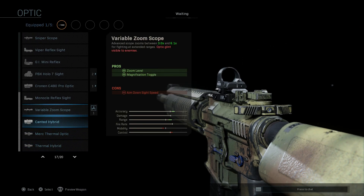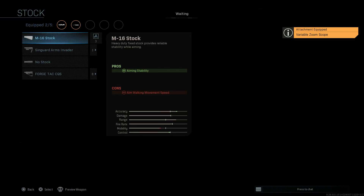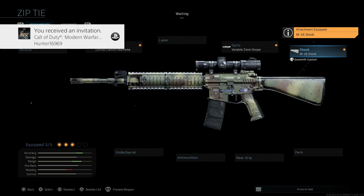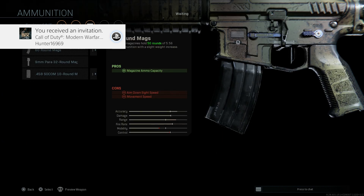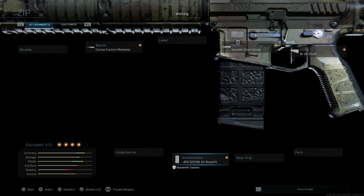We're going to go with the variable zoom optic, which allows us to toggle from 3 to 6.1 times. The cons are just the ADS speed from the heavier optic. For the stock, we'll go with the M16 stock — more in line with an M110 or SR-25, giving us aiming stability as a pro, with aim walk and movement speed as cons. For ammunition, the key attachment is the 458 SOCOM rounds — pros being damage and range, cons being fire rate, recoil control, and magazine capacity.